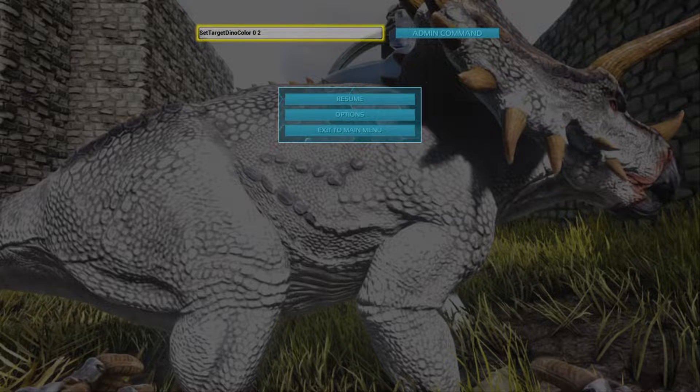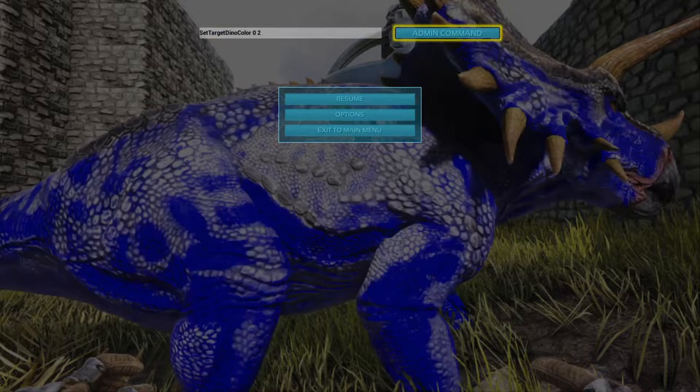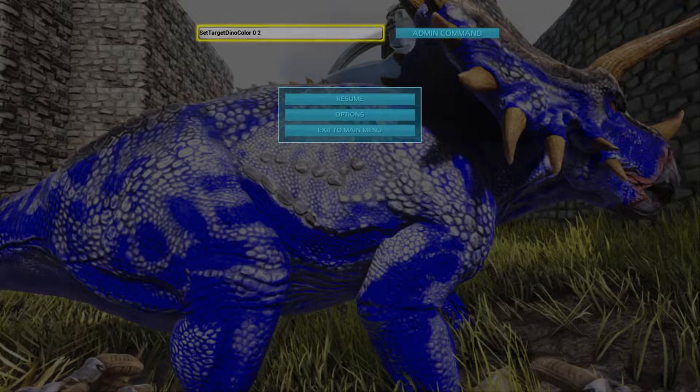Then you see 'set target dino color space zero' — which is the region — and then 'space two,' which is the color blue. Once you've got it in there, you have to come over and click on admin command. As you can see, it changes to blue. There's no reason to back out of the screen — you just go back over here and enter back in.